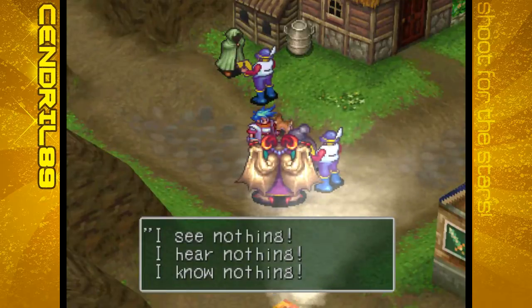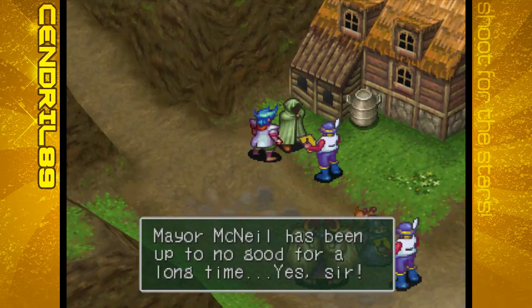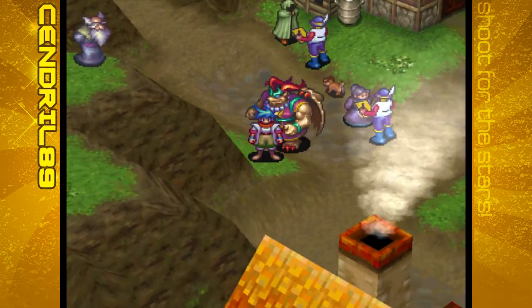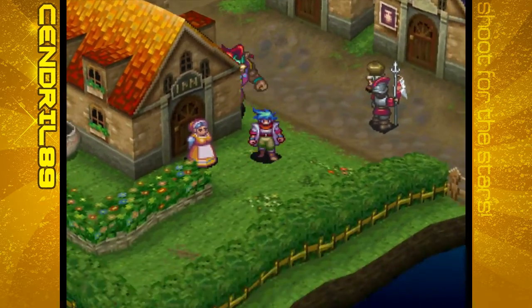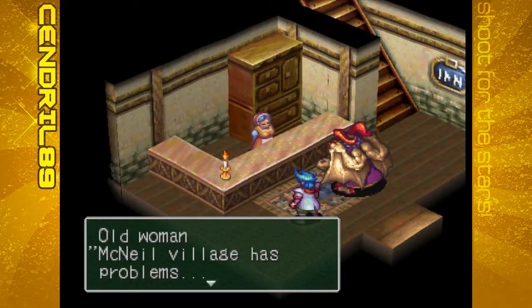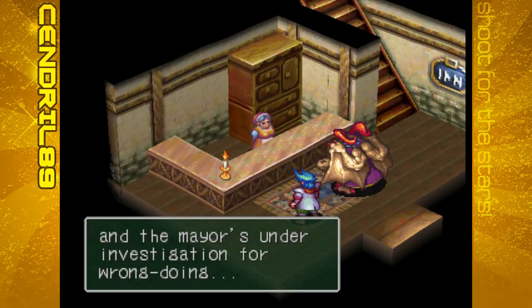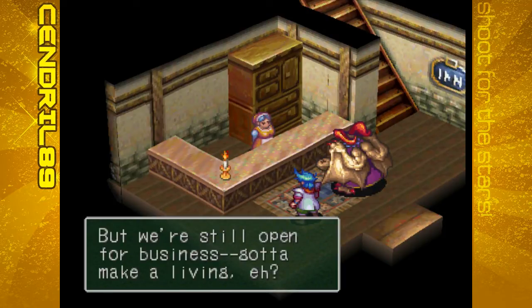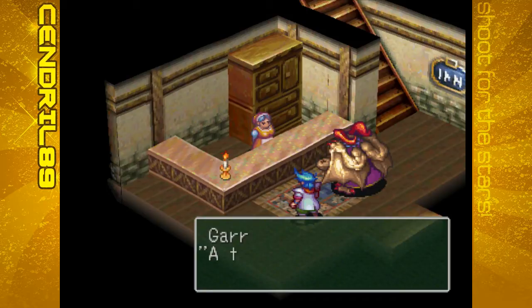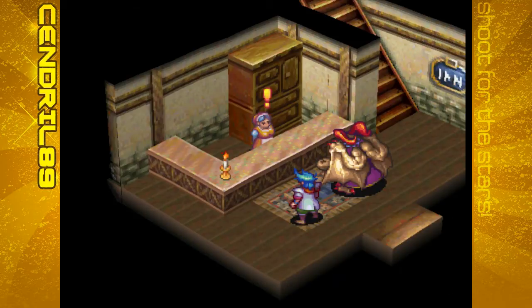I see nothing, I hear nothing, I know nothing - remember everybody's freaked out. Mayor McNeil has been up to no good for a long time. Looking for a room for the night? McNeil Village has problems - there's a wild tiger on the loose. We ran into it and the mayor's under investigation for wrongdoing, but we're still open for business. A tiger, huh? Wonder if it's the same one that got away from us on Ogre Road?